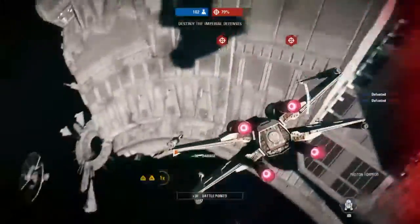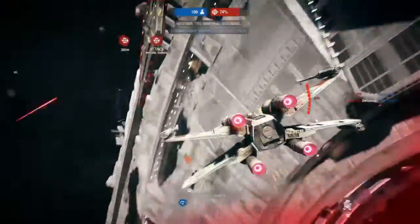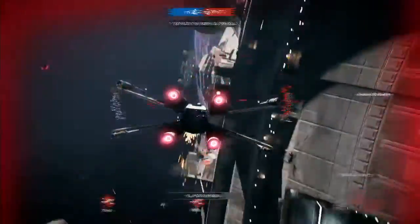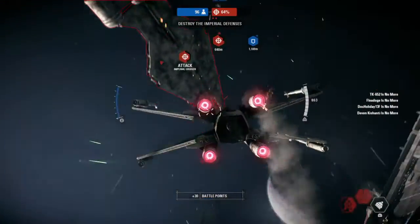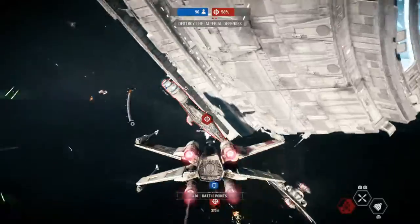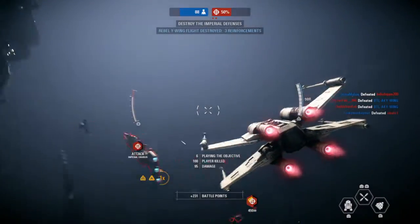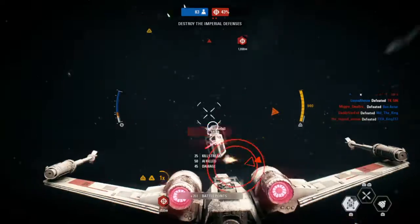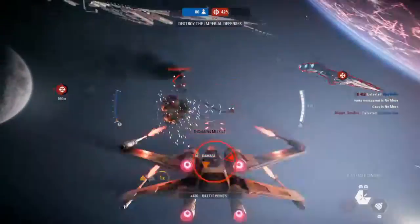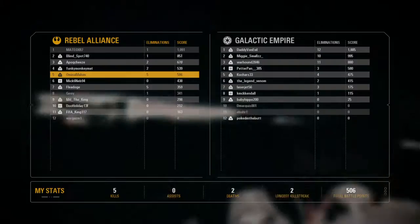Watch out! A Y-Wing squadron has joined us — cover them so they can perform a bombing run. Looks like this guy got behind me somehow. Good work — our Y-Wings finished their bombing run. We'll never get through while those Imperial cruisers are still there. We're off to a good start with eliminations.